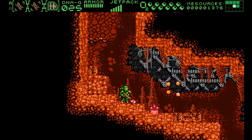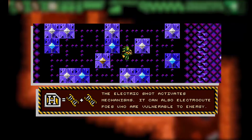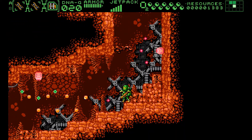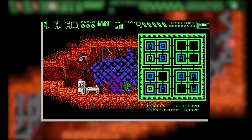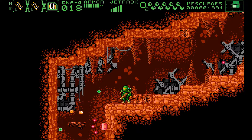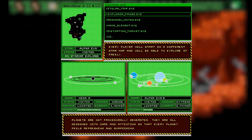Speaking of puzzles, the Kickstarter page does promise some of them, which is not only limited to environmental ones, such as the aforementioned freezing of water, but does also include having you research lost documents and actually read and decipher text in the game.